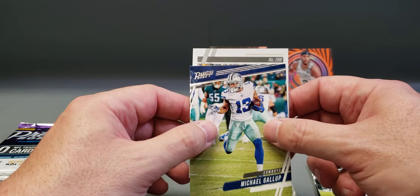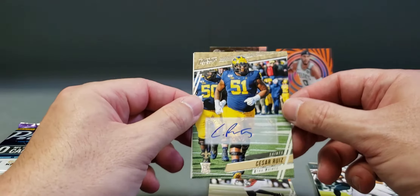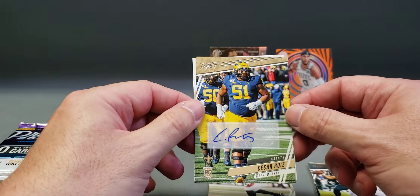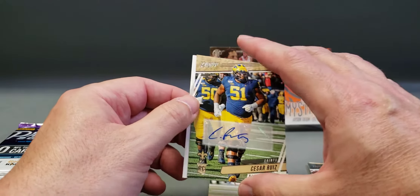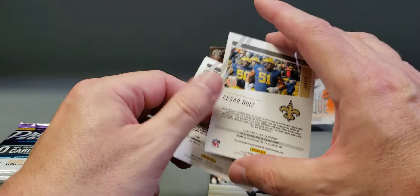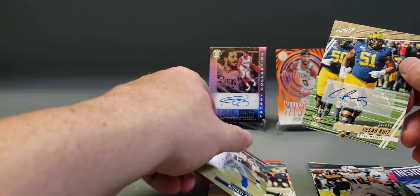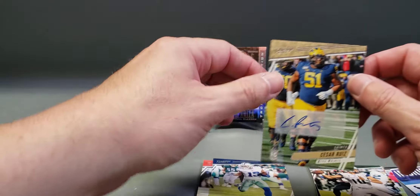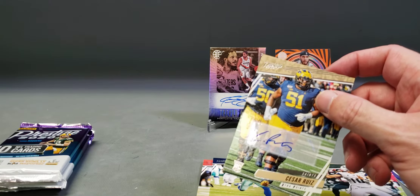There's the Gallop, and the auto is Cesar Ruiz — an offensive lineman, I'm guessing. Yeah, a center. Just what any collector wants — an autograph of an offensive lineman. Oh well, not much you can do about it.